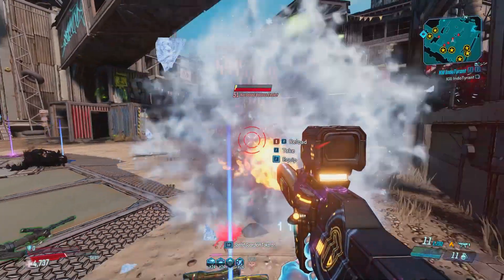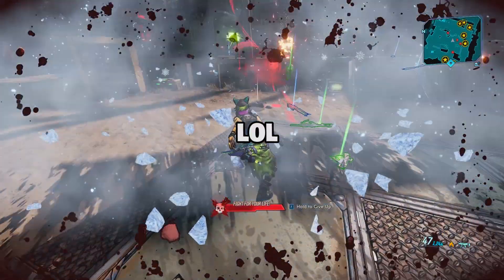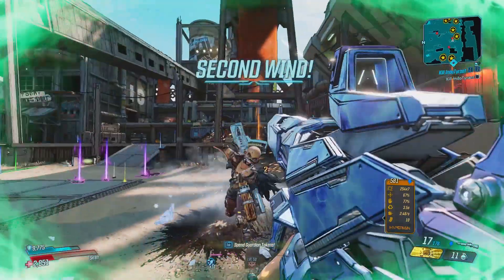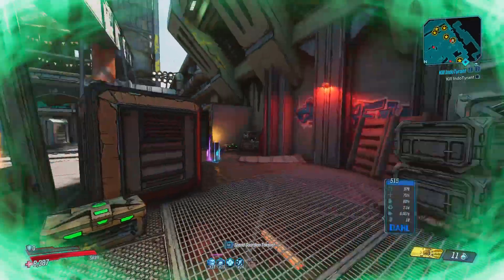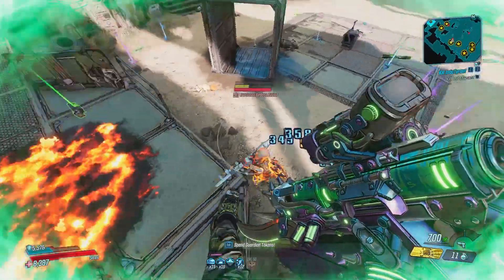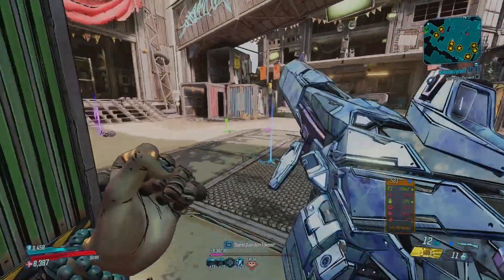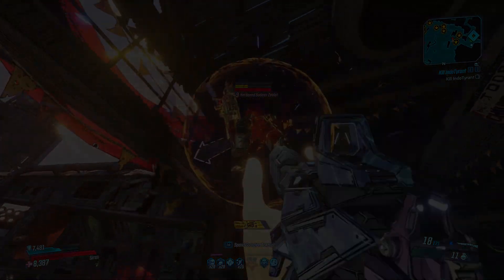This build is going to help you survive anything and everything. As you can see in the gameplay, I'm just running around getting rocketed, and thanks to all that damage reduction and Sustainment, I can survive quite a bit. Obviously it's not like an invincibility glitch — you still have to put in work — but it makes it a whole lot easier. If you guys found this video helpful in any way, please help me out by hitting that like button. And if you want to see more Borderlands content like this, make sure to subscribe. I'll see you guys in the next video. Peace.